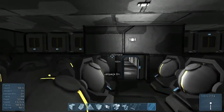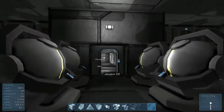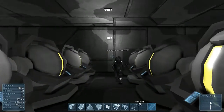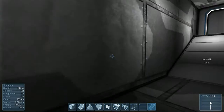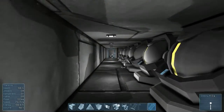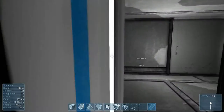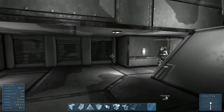My main gyro room - lots and lots of gyros. You know what's really cool about all this? I'm developing an automated ship docking port system that would make docking our new modular space station units up with these ships a lot easier to deal with.